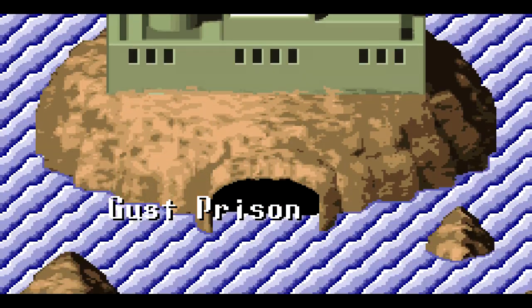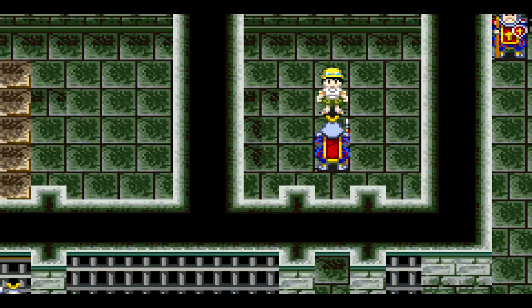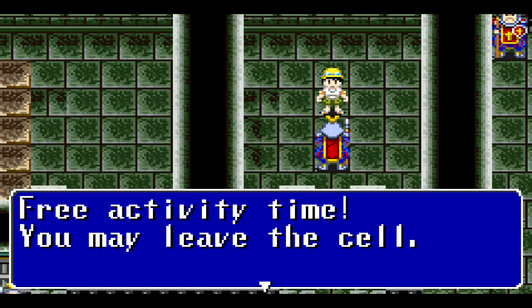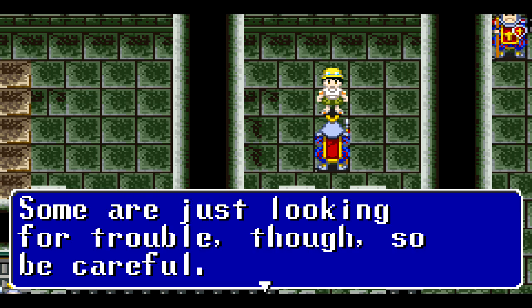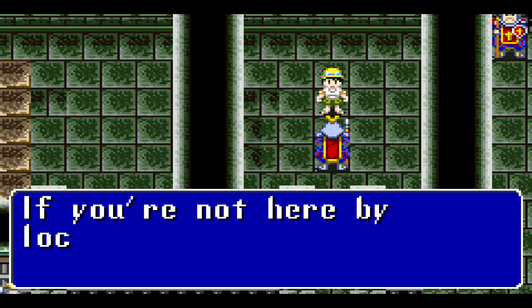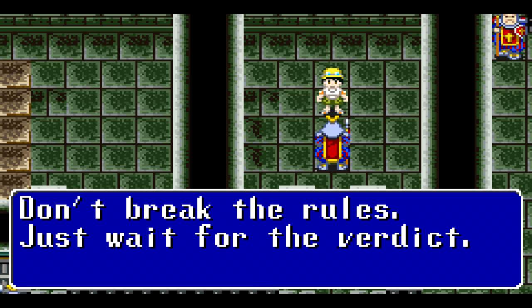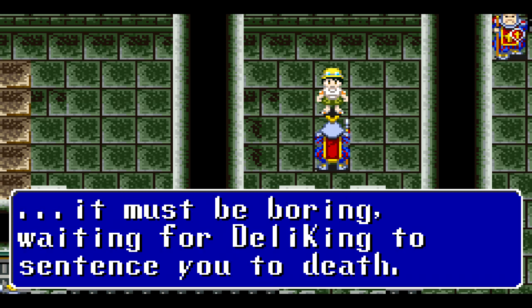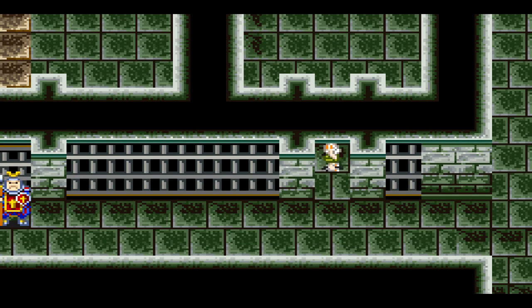Welcome guys to the next area of the game: God's Prison. Apparently we'll go to prison for something we haven't done — we're actually innocent. 'Free activity time. You may leave the cell. Take this chance to meet your fellow inmates. Return to your cell after free time, and don't try anything funny. Just wait for the verdict.' It must be — waiting for Deli King to sentence you to death? To death?! Are you serious? I'm gonna die. No way.